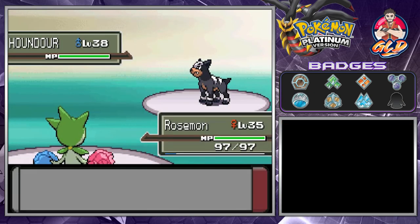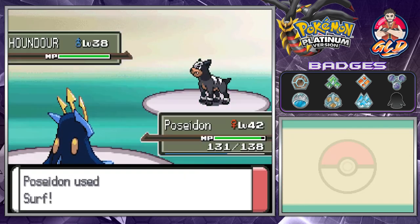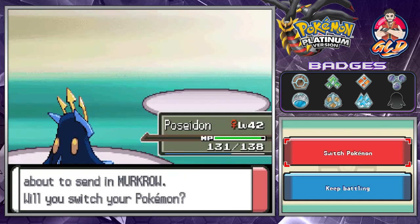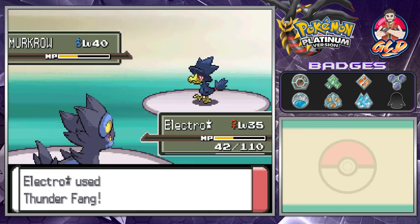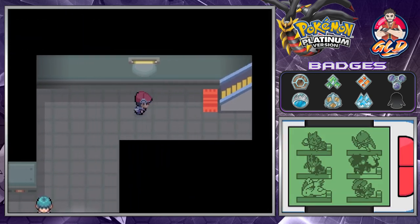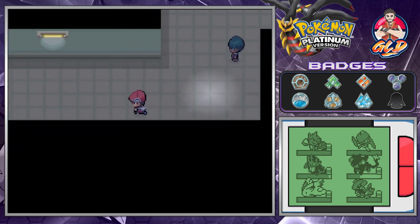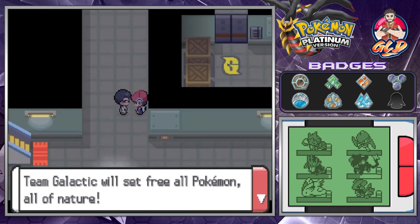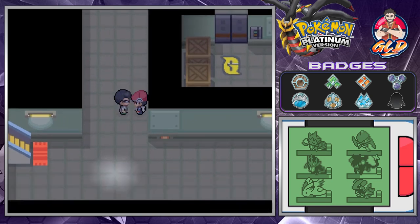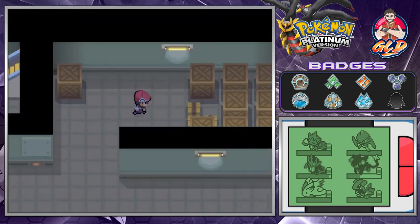There's a Houndour which I don't want to take on, so we use a Surf attack. Then comes a Murkrow - Electro Star and Thunder Fang for the win. We head to another area to find a scientist, battling through, though we need a key to access that area.